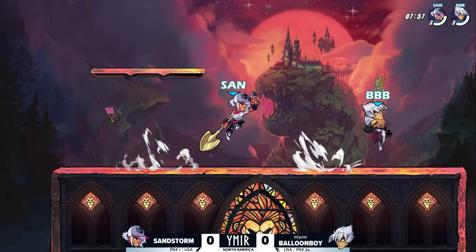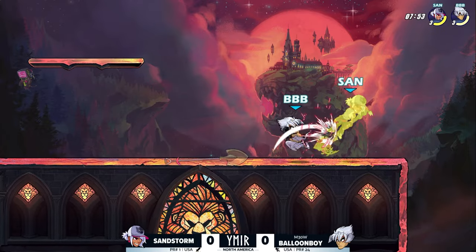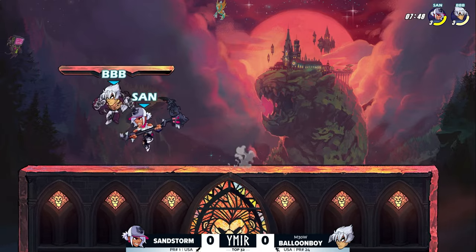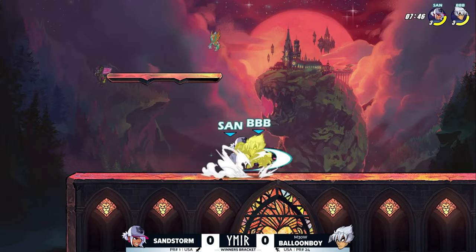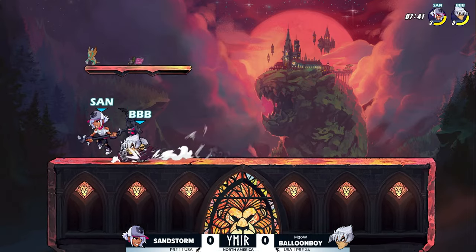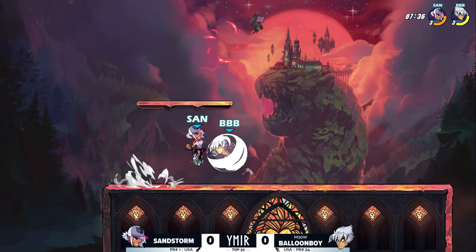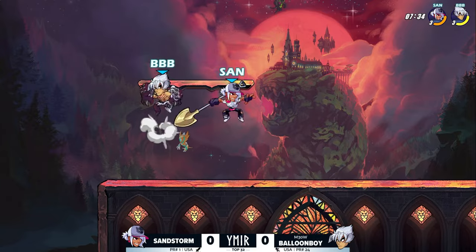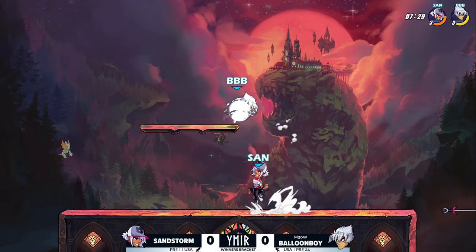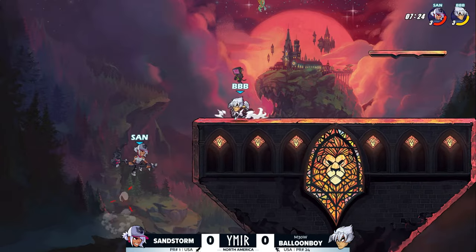Sandstorm needs to beat Balloon Boy to get inside the top eight, but that's much easier said than done. Sandstorm is bringing in the Mirage and Balloon Boy is bringing in the Devil Jin. Sandstorm is looking to get that vortex started with the scythe, with Balloon Boy on the gauntlets. One thing worth noting is that sandstorm admitted he's mostly just been playing Tekken recently.